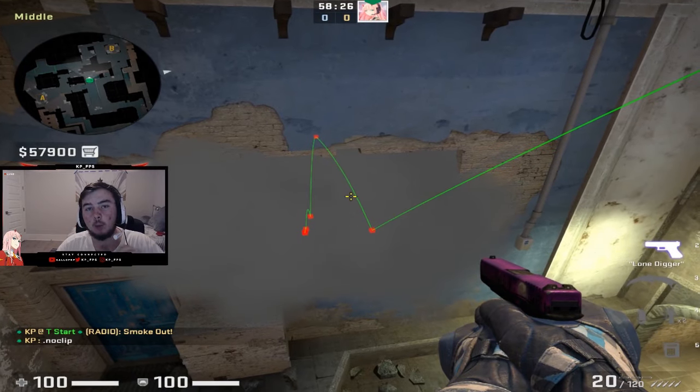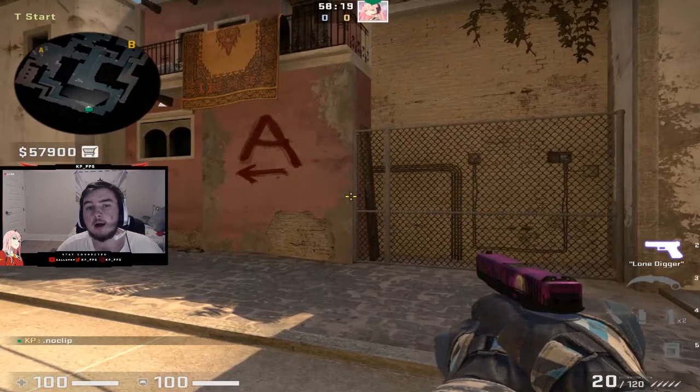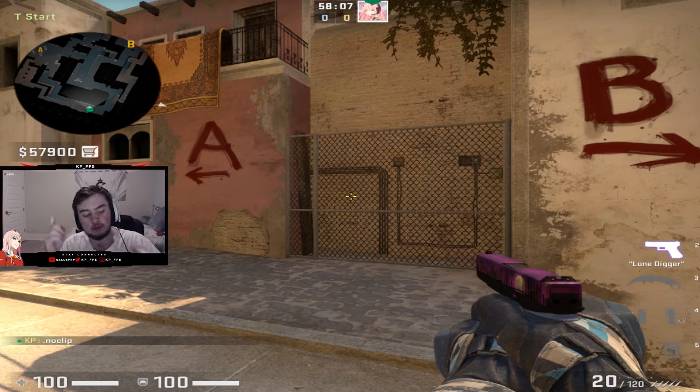As you can see, that's going to smoke window off perfectly every single time — no variables — so your smoke will land 100% of the time. For those players who say they don't need a jump throw bind, trust me, you're wrong. A jump throw bind will open the map for you in terms of smokes and plays you can make to help your team.